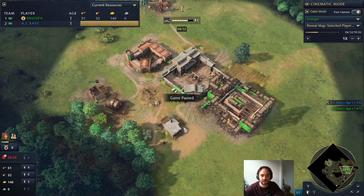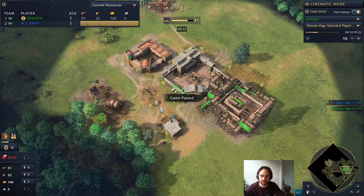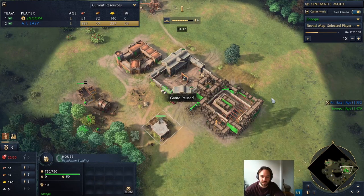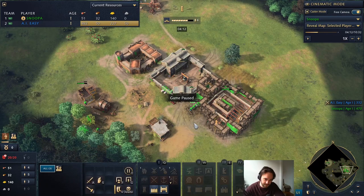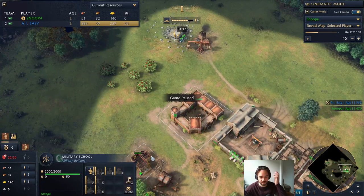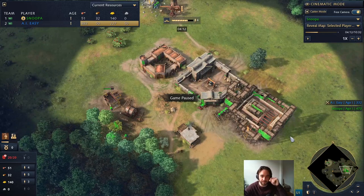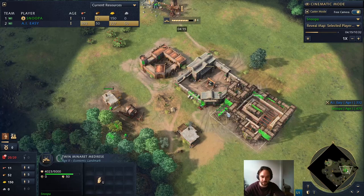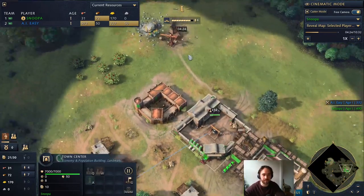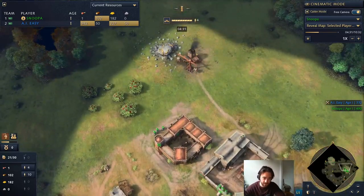For base layout, I recommend always building your houses in front of your TC if possible. I would put the Twin Madraza right in this corner and the military school right behind the TC. You don't want to build your military schools out front because if your opponent has early aggression and you lose your military school, that's 250 resources down the drain. The reason I recommend the Twin Madraza in this corner is because berries spawn up here and then start spawning down the side, so keep the berries close to your TC.